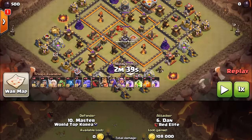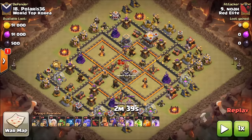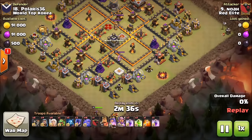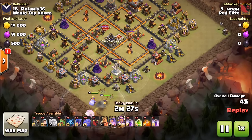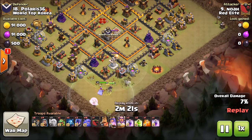Next up we have Noah — this is more of a TH10.5 but I wanted to show it off. He's using a GoBoWi: four wizards, eight wall breakers, a queen walk with four healers, a baby dragon, five minions, three witches, 16 bowlers, and a golem in the clan castle, with three rages, two jumps, a poison, and a rage spell. He starts with a queen walk, and the warden goes in to buff her hit points as she walks up the right side.